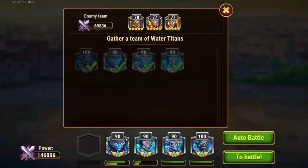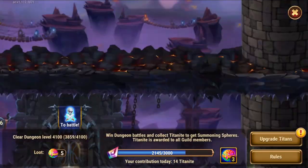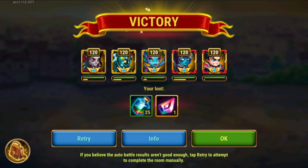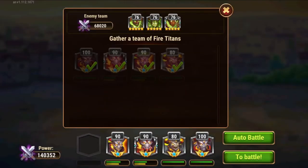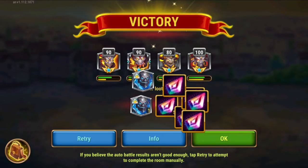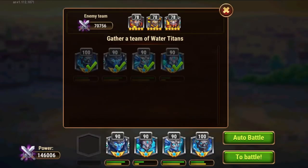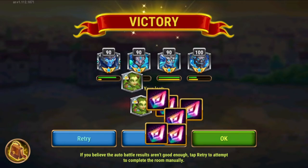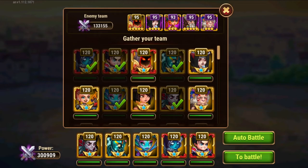You can see here my titans are already a bit worn out, so it might not be that easy, but we'll see. Typically 65 is completely achievable for me. We're now doing 15 and continuing. I will try to balance the fights by using every team of every element so that I don't focus specifically on just one element.